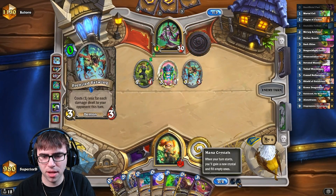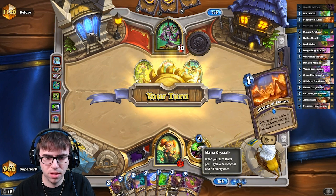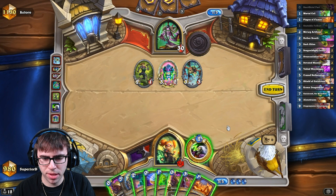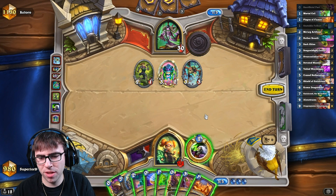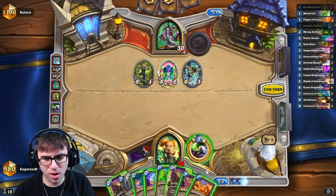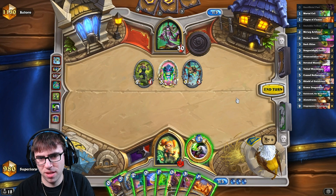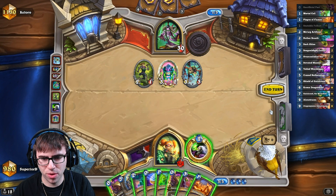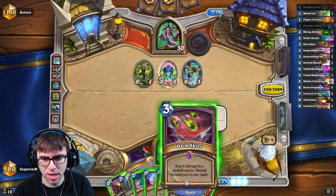Oh boy, well that's gotta go. Might even be better to deal with this board with a Dark Skies, because we could Life Tap, Fell Bolt this, Sack Pack — but then we lose two cards and that makes Dark Skies weaker. The Sack Packs could deal with many dudes, and Dark Skies will just clear the whole board. So I think we will go with the Dark Skies here.